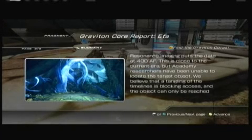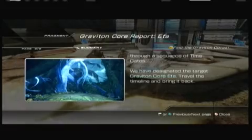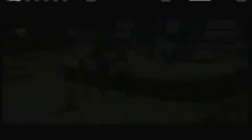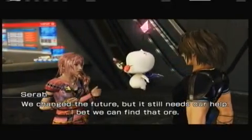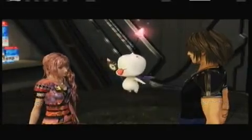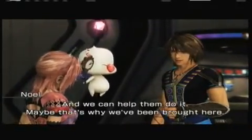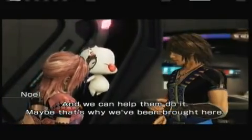Sunleath Waterscape. Resonance merging puts it there. Graviton core ADA. That's great. We changed the future, but it still needs our help. I bet we can find that ore. They need a way to lift the new cocoon into the sky, and we can help them do it. Maybe that's why we've been brought here.